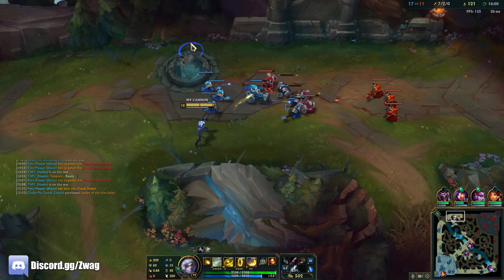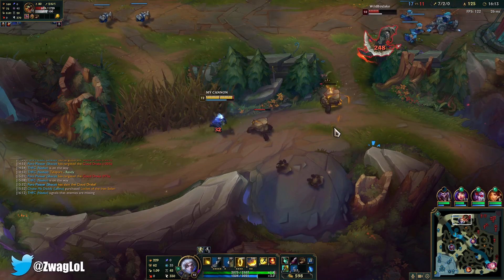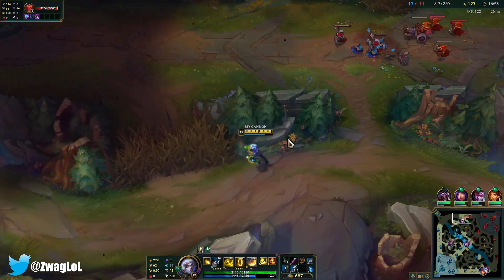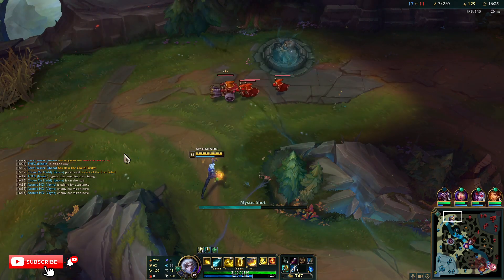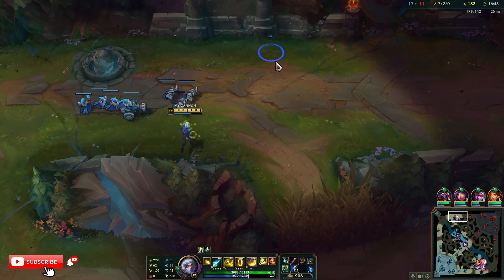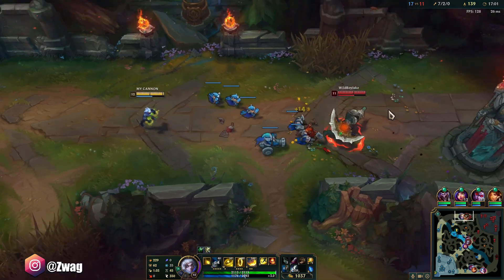We could go Thornmail too when they hit me back. Cleaver wouldn't be too bad with this build since we're gonna be in combat for a while, but I've heard Cleaver's kind of bugged. Death's Dance would actually be a tanky item, but the only problem is it only blocks physical damage now and doesn't give health — so Death's Dance is kind of bad now. It went from okay to overpowered to really bad. The item was better when it didn't give tons of armor and magic resist last season.